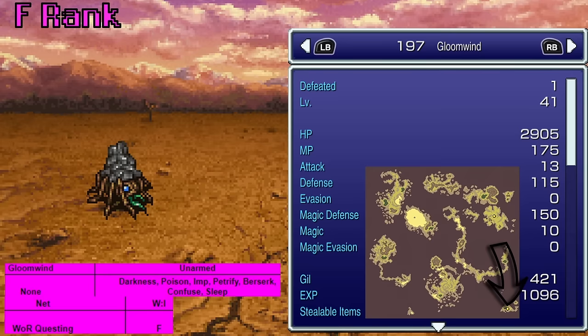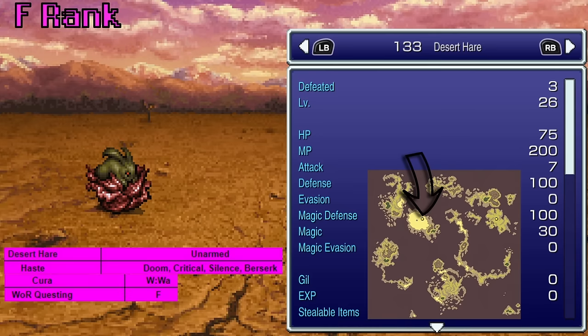Gloomwind is found on the overworld down on Thamasa Island and teaches Net — which means you can stop something, if it's able to be stopped. The Desert Hare is found just outside South Figaro in the World of Ruin and will teach Kira. He's weak to water — maybe because he's so dried out. Not particularly useful at this point, but none of these F-rank entries are going to be useful.